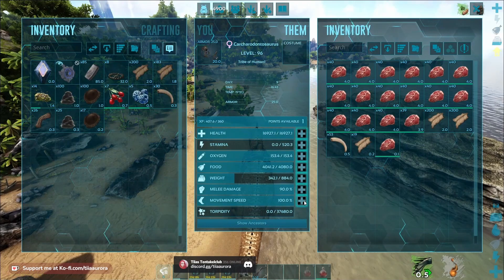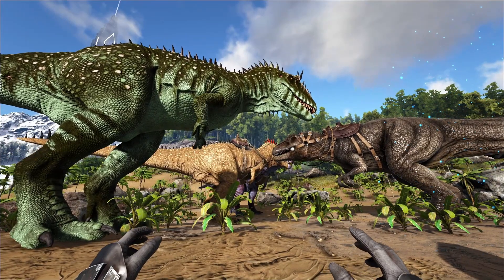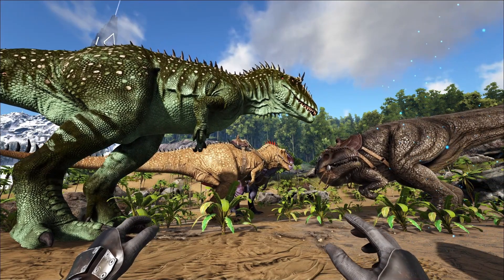If you want to breed these, keep in mind the timers are the same as the Giga timers, so they're quite annoyingly long. But the Carcharodontosaurus can be incubated easier because it only requires 38 degrees, and it munches on raw meat after hatching.